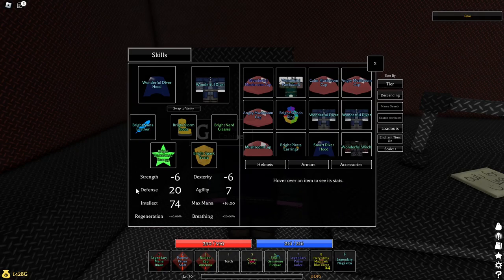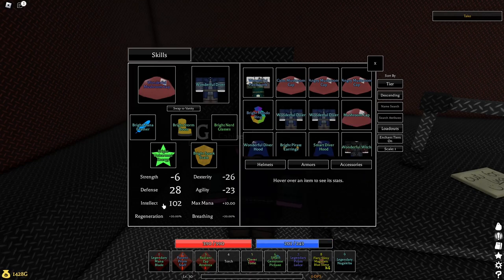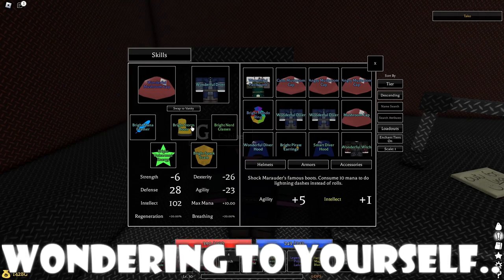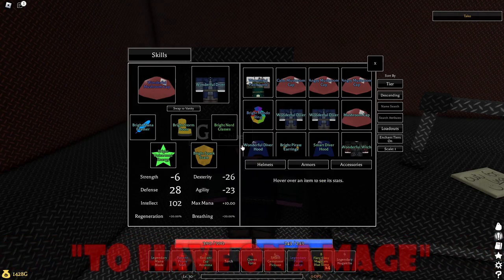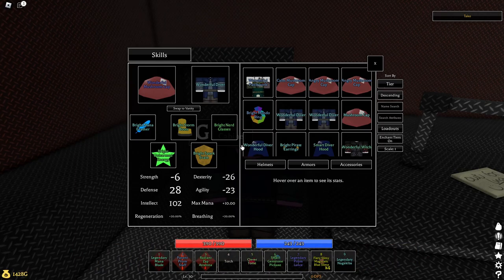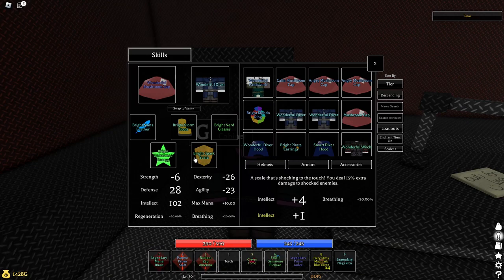You can check out my items here — you can swap the Wonderful Diver Hood for a Wonderful Mushroom Cap for extra intelligence, but your agility will basically be zero so you'll have to learn to parry everything. I've got the Bright Nerd's Glasses, Storm Boots — they may not be the best mage accessories, but the one main thing you need is the Bright Scale Spark. 'Bright' is from the reforge, but the Spark Scale is from a boss.